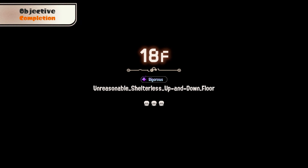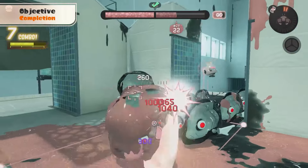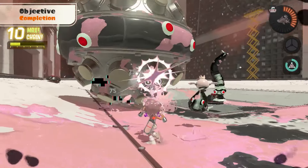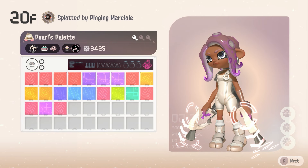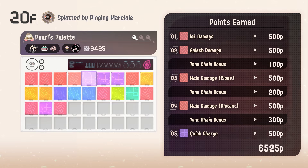As you ascend the Spire, more difficult objectives and enemies will attempt to block your path. Fail to reach the top, and you'll be forced to start over from the very beginning, regardless of your current floor. Additionally, you will forfeit all color chips obtained.